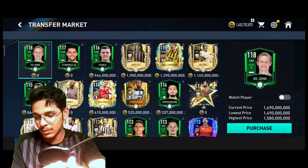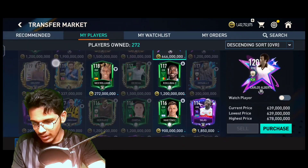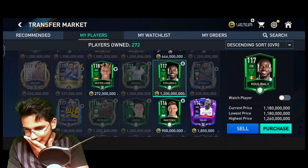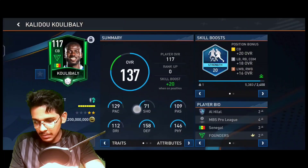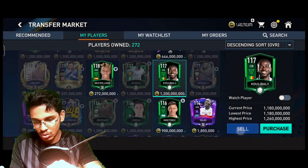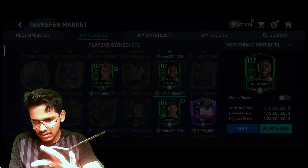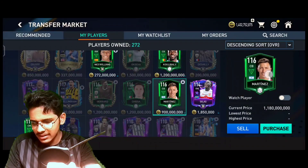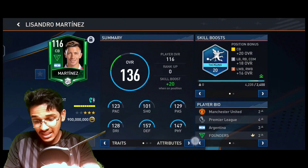Let's see on the market what I can do right now. I am having the Koulibaly card to sell, but I am actually thinking I should not sell this card because his stats are looking pretty awesome and he might be a very great centre back for my team. His supply is also low. It looks like I can use him for my team. So I would be selling the Martinez card instead.